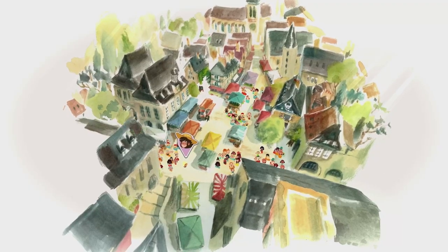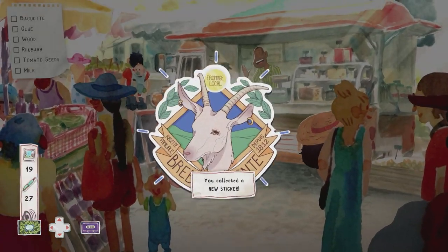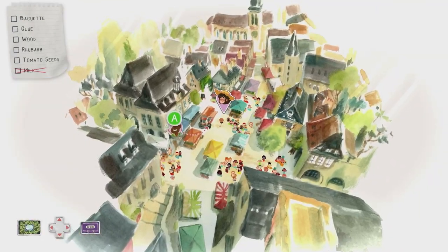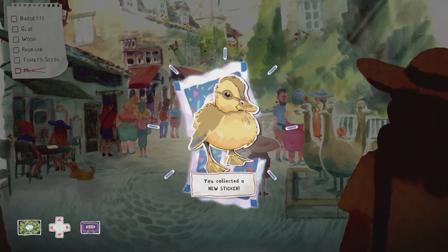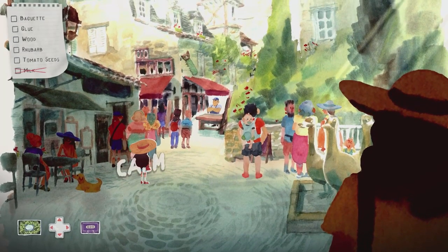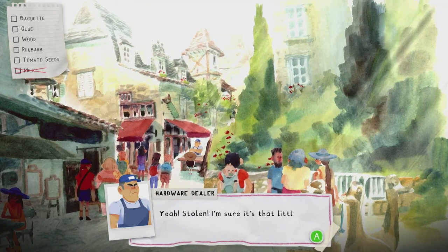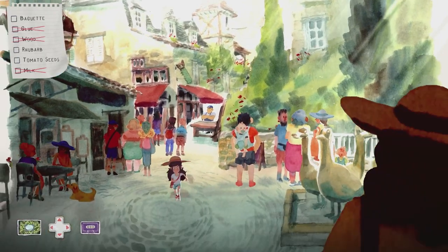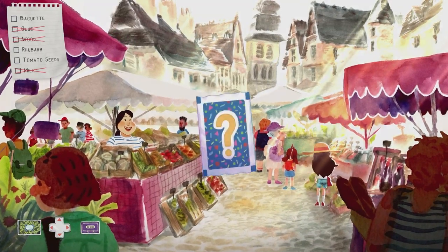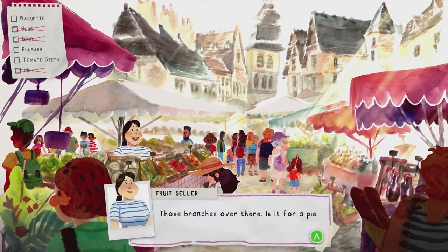Once we have control, speak to all of these shop owners. The first one on the left — there's a sticker on the right hand side in the crate, grab that before speaking. Then head up to the top left shop owner. On the right hand side interact with something to get another sticker. There's also a tape in front of the dog on the table, and another word just behind the dog. Speak to this shop owner — he doesn't have glue or wood as it's been stolen. Heading through the middle and up, on the stool to the right is another sticker, and between both stools at the back is another word.